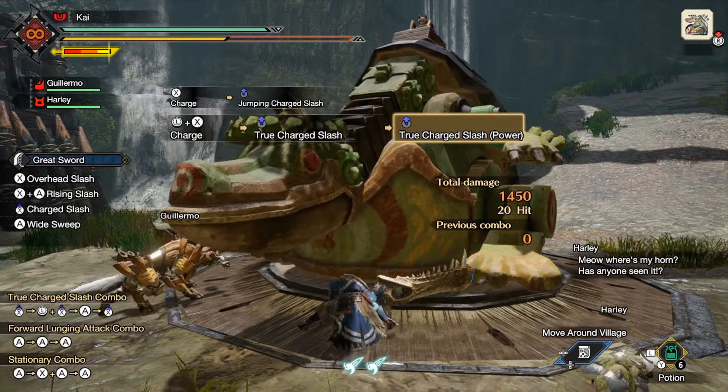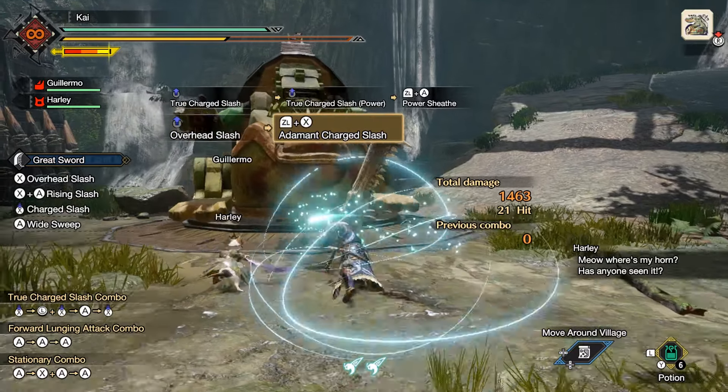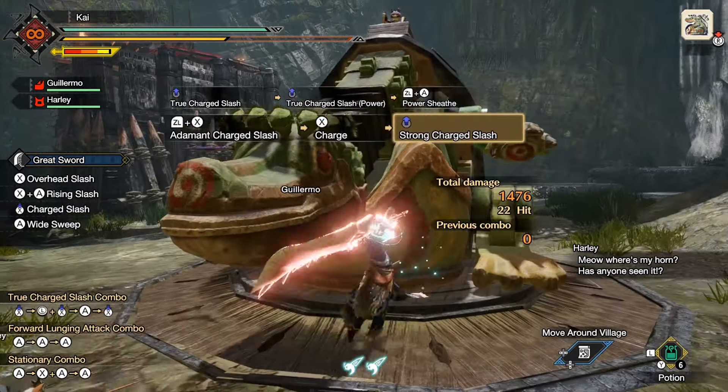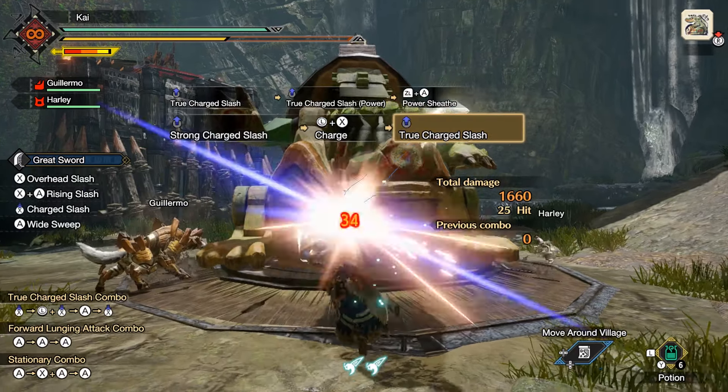Newcomers to the game may be wanting to hone their weapon skills, maybe learn a new weapon, or get to grips with all that has changed with the introduction of the silk bind attacks and wire bugs. The best way to do this is via the training area.